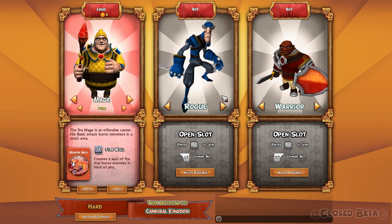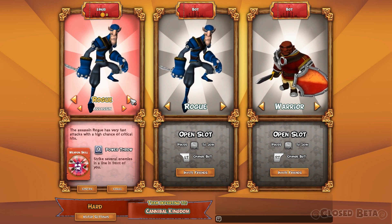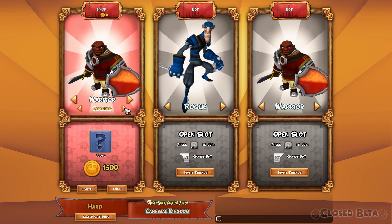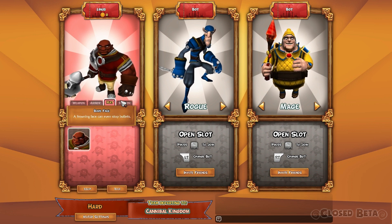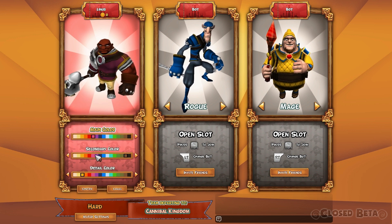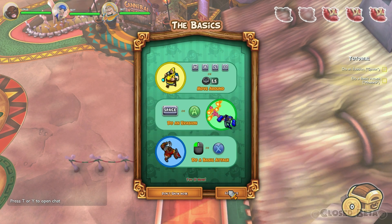This is the character creation screen where you can pick your little team of heroes. I personally decided to play as a warrior, but the game actually recommends that you play with a rogue and a mage because mages can heal. Even though he doesn't really look like a healer, he can heal, so I decided to put one of them in there. Here you can just see me customizing my hero — there are lots of options for color and all sorts of equipment.